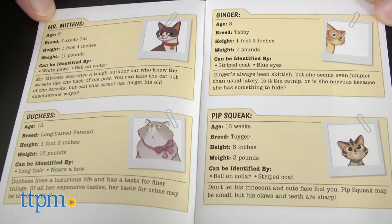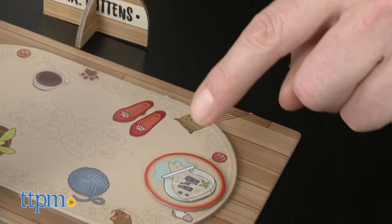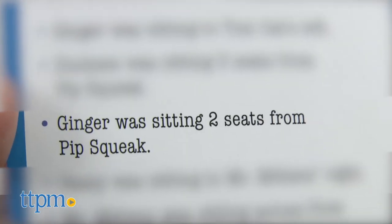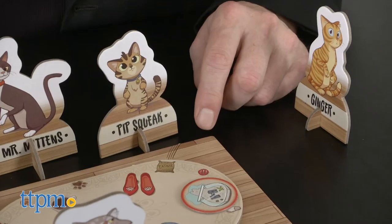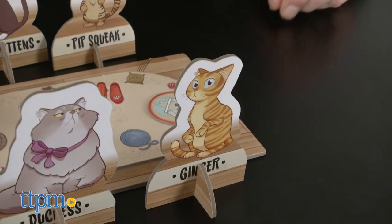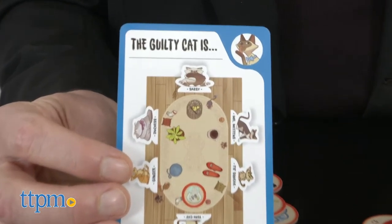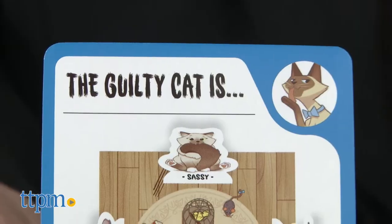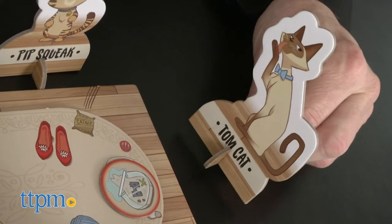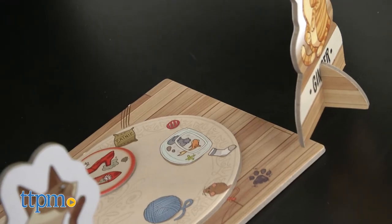But guess what? Those are the only hints you'll get. The final correct position of all the cat tokens will have to meet all the criteria on the card, and you may find yourself moving things around as you figure out more and discover more as you play. That's the fun of these puzzles, and the language may tell you what cats are doing or what they aren't. When you think you've figured out who the criminal is, turn the card over and see if you're right. The cats may only be identified by features, so just when you think you've got it right, you may have a variable that doesn't fit and have to adjust or start from scratch.